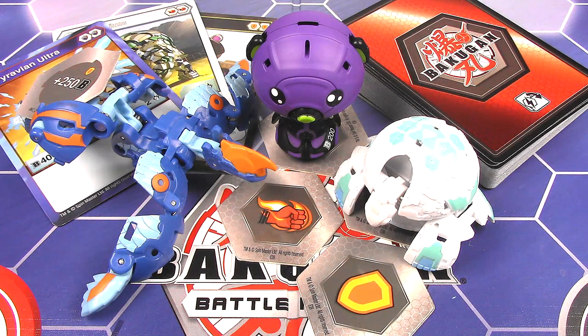So that is it for my unboxing of the Bakugan Resurgence 40-card starter set with Aquas Pyravian Ultra, Darkus Kobo, and Haos Tritonium. Let me know what you guys think — leave a comment in the comment section below. Thank you so much for watching, leave a like if you enjoyed, and I will see you next time with more. See you soon.